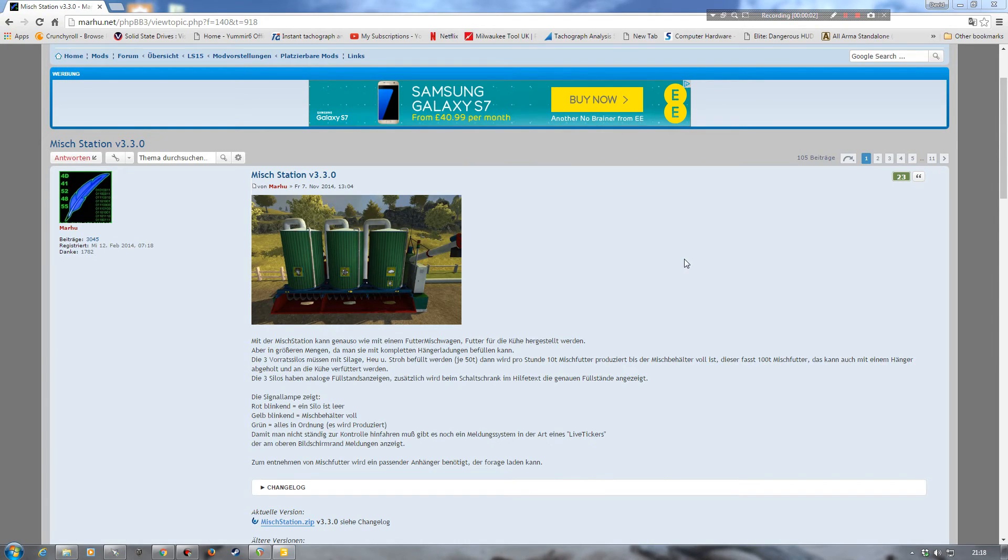Hello and welcome back to another Farming Simulator Giants Editor tutorial. Today I'm going to be looking at the Mix Station version 3.3.0. I'm not entirely sure if that's the version I have — I may actually have a slightly older version — but nonetheless it should work exactly the same, maybe a few changes, but the general idea of how this is going to be imported into the map should be exactly the same.